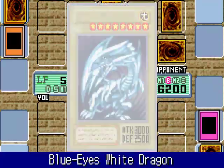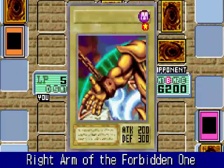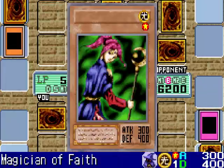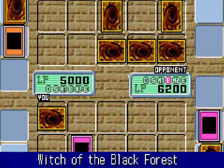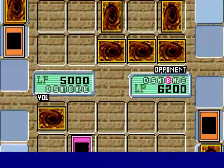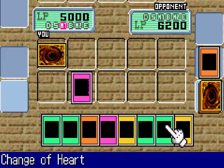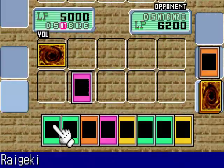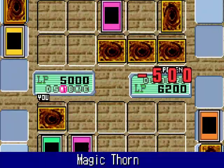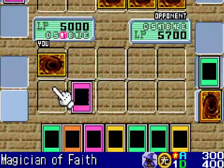Now he can Special Summon more monsters. I saw that he has a Blue Eyes in his hand, and he got Penguin Soldier and one of Exodia's right arms. For my Special Summons I got Magician of Faith. He got Summon Skull thanks to Witch of the Black Forest's effect, and thanks to Sangan's effect he got Gazelle the King of Mythical Beasts. I'll activate Raigeki to clear the field, but he activated Magic Jammer — and thanks to my Magic Thorn, when he discards a card he loses 500 life points. Thank you, Magic Thorn.